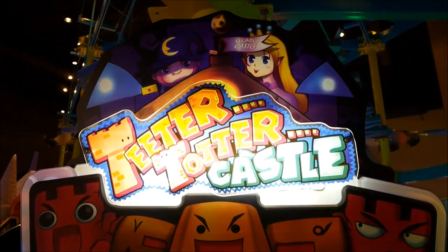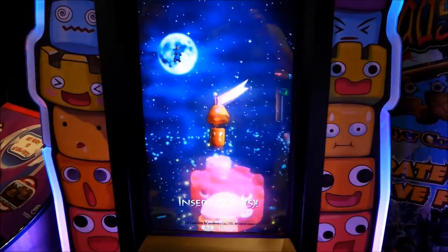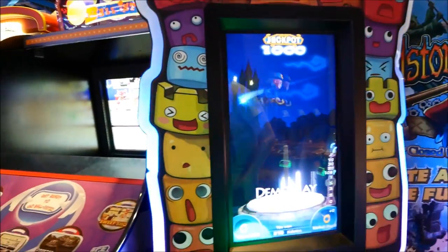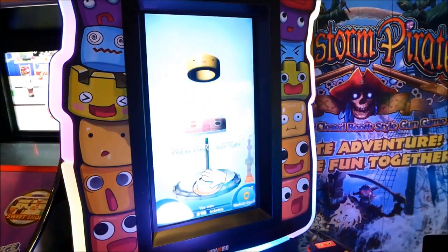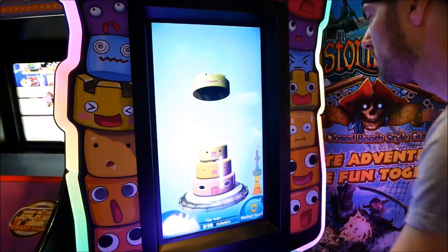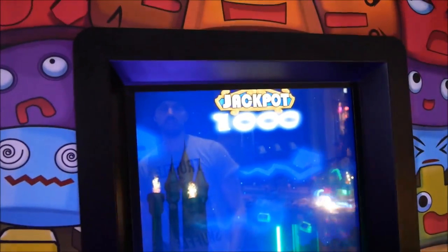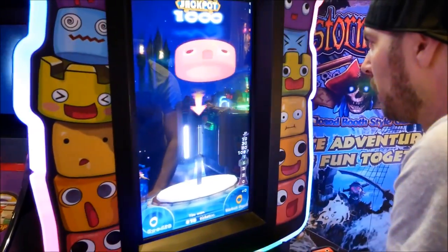All right guys, I got a Teeter Totter Castle here — I've never seen this game before in person. I'm gonna give it a try and see if I can stack these blocks up. The jackpot's 878 tickets — oh wait, the jackpot's a thousand and the 878 is what the last person won. So you just hit it and it drops the block down.